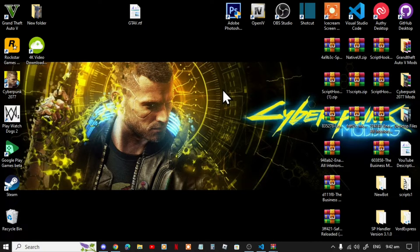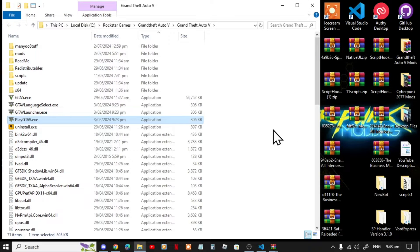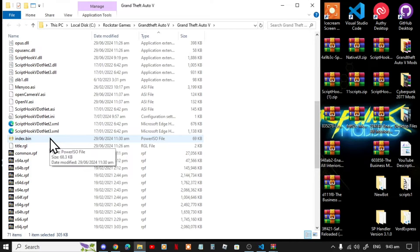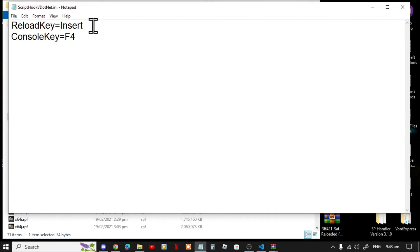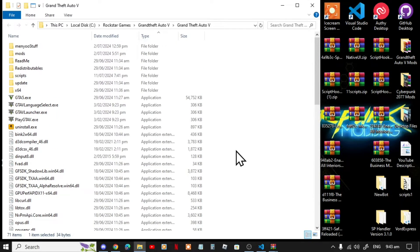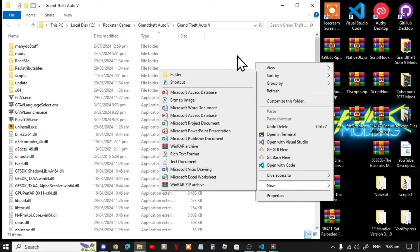This video was requested by the viewers and it's easy to install. Go to your Grand Theft Auto V game, hover over it, right click and open file location. Install your ScriptHookVDotNet inside your main GTA V folder, then go to your ScriptHookVDotNet.ini, double click, and make sure you change your reload key to Insert. Exit out of your file, then go to your ScriptHookVDotNet folder — if you don't have it, right click, go to New, then Folder, and rename it to ScriptHookVDotNet. Make sure you spell it correctly and in all lower case.